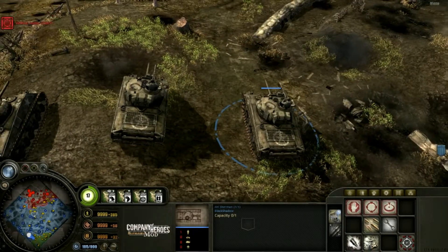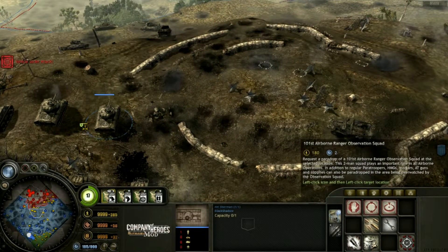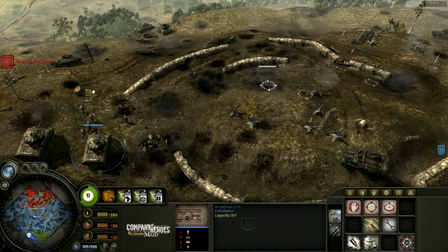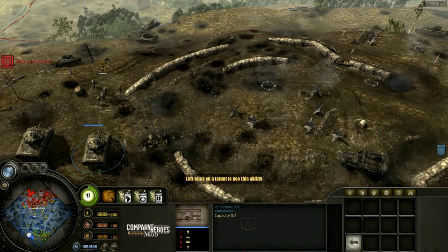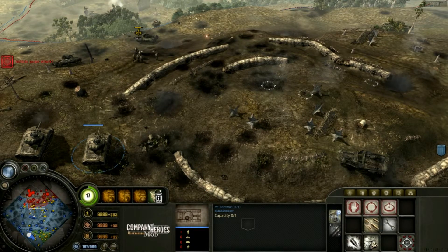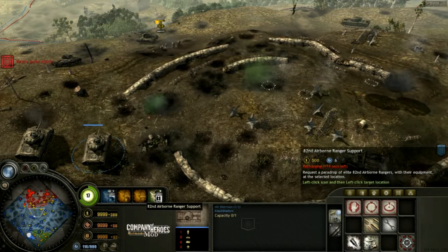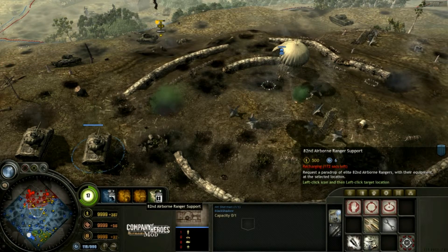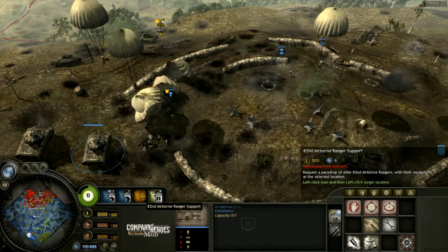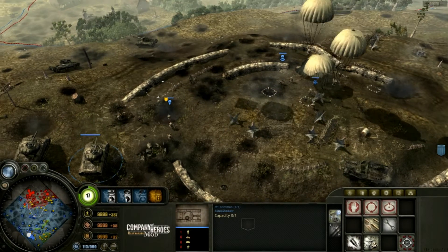We're gonna use Hill 361 — if I remember correctly the name of the map. We can put an observation squad here, ranger support here from 101 and 82nd here. As you can see, compared to the other active abilities from other command trees, I think they are kind of cheap — cheaper than most.